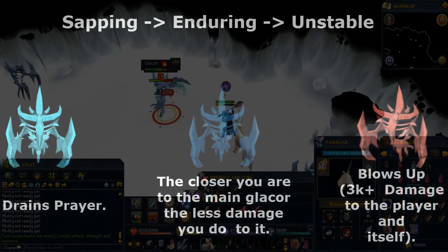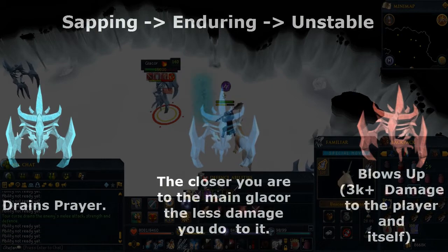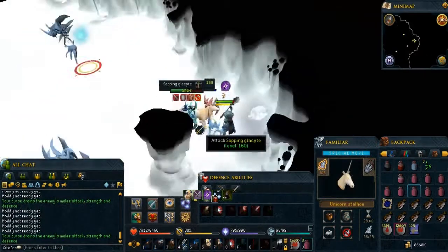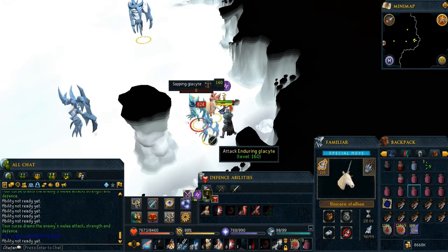Because the Glacor takes double damage and the abilities of the last Glacite that is killed, the most efficient way to kill them is: kill the sapping one first, then the enduring, and then the unstable. If the unstable Glacite's fire reaches full, just move at least three squares away from it.